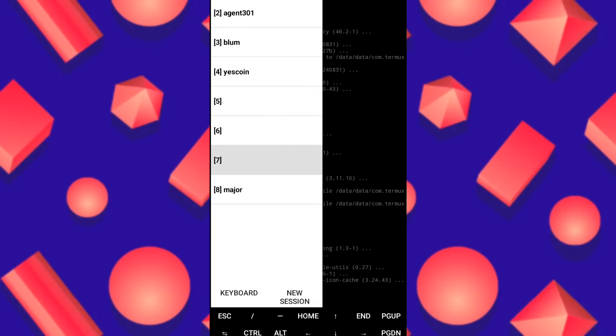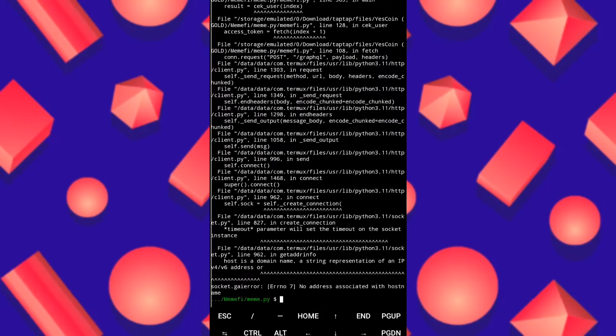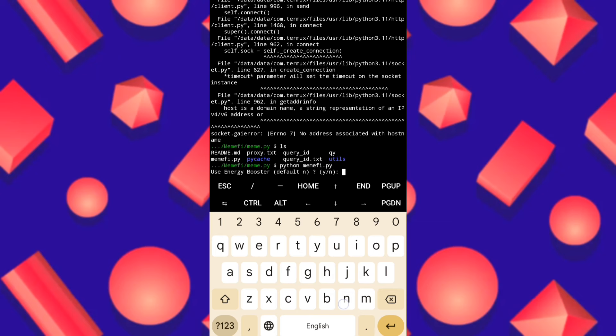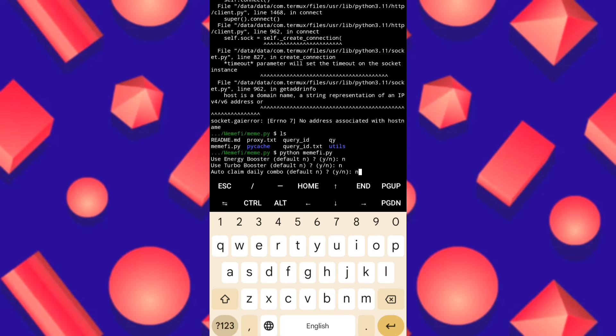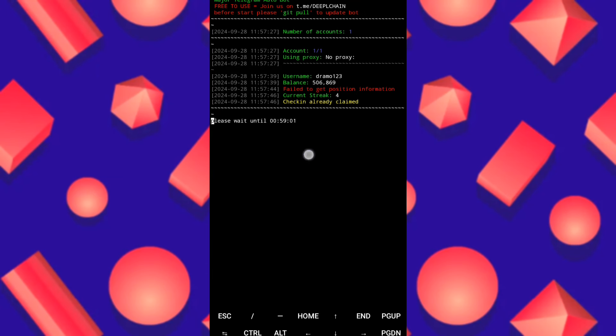It's working now, waiting for one hour. This is how it works. If a script stops, you must change your carry ID. For Memfy — many people ask me — when it stops, you just open the script again. You put no, no, no, no and the script will work. As you can see, Memfy script is working well and the Major bot is working well too. All instructions will be in the first comment of the video.